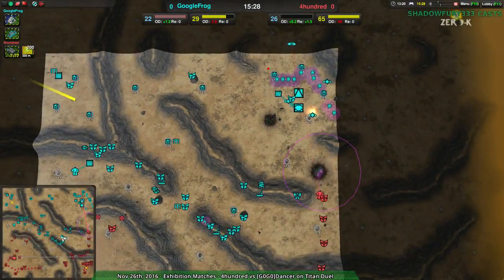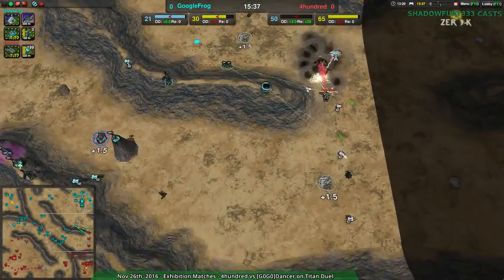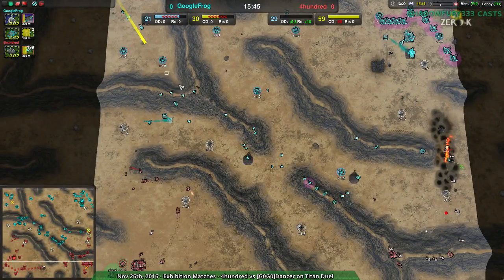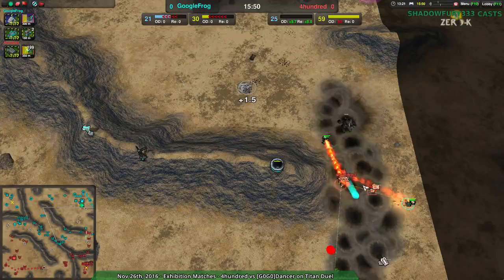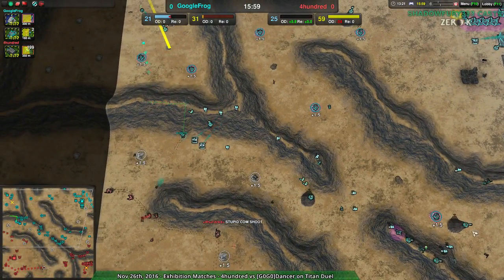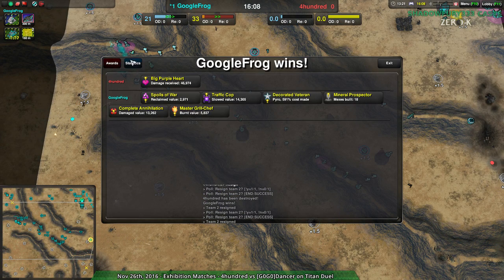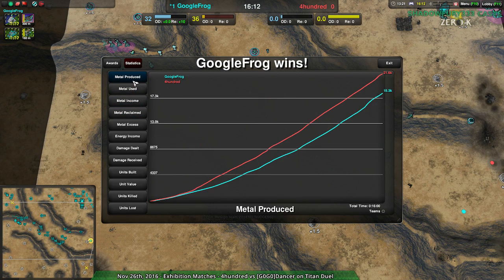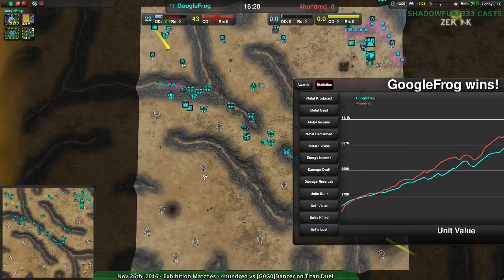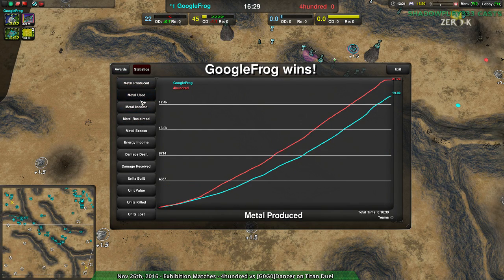That was a waste — so close to being productive. 400 didn't manage to get it in time, and that's why I go on about the rebuilds, about the metal extractors. Rebuild your bloody metal extractors when you lose them. GoogleFrog has all this defense as map control — that's huge. There's not much 400 can do about that, especially if they lose their Commander. 400 had a massive advantage at the start of the game and outright threw it away.